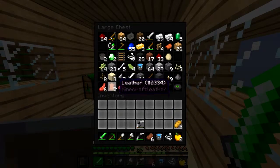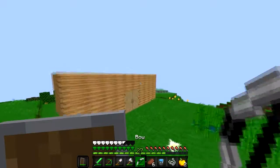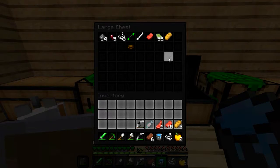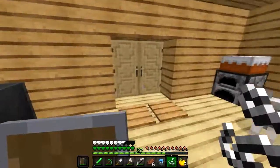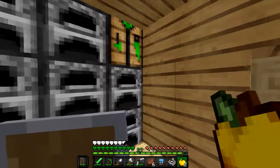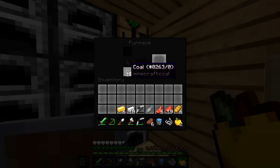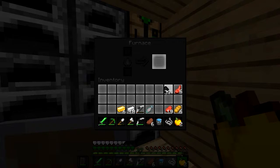I'll take the bread — actually never mind, I have a bunch of stuff in here. Let's go over here, there's cooked fish. Do I have food in here? No, I have iron and gold. I'm gonna grab this coal out of here — I need one coal for that.